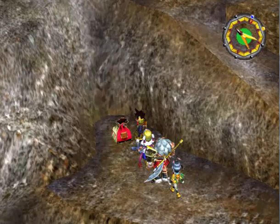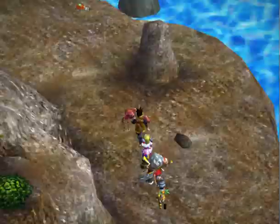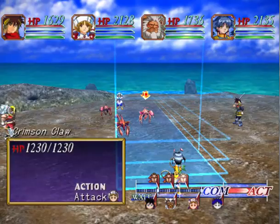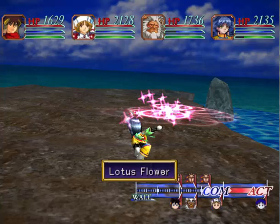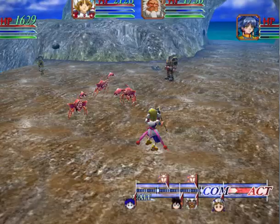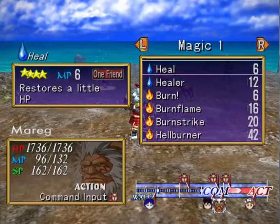A Gale Stone. And next should be some money. Let's show off this move because it's actually pretty good. Lotus Flower. Yeah, that is not bad at all. Palnado. And let's do a Zap Ball just in case, and just attack.